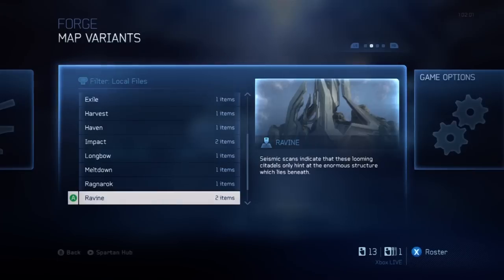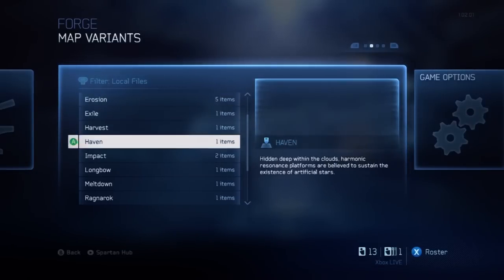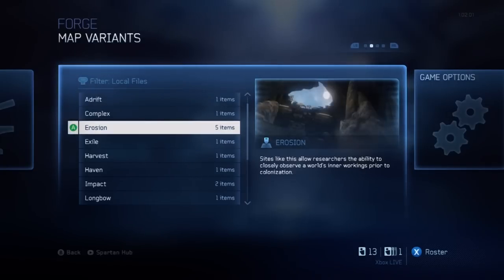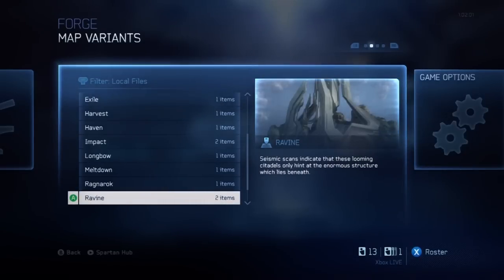Each of these maps has one object in there. As you can see with Ravine there's one right there. The Impact map has this mining structure in the middle of it. And the Erosion map has that bunker with the Colosseum in it. So that's the only object in these maps, which leaves a lot of potential and openness.